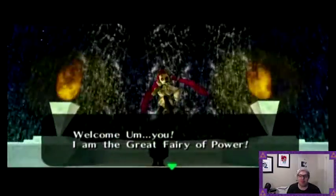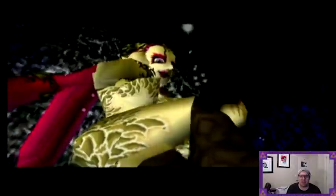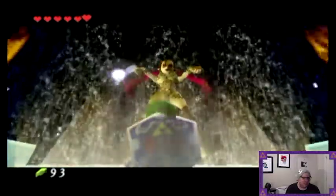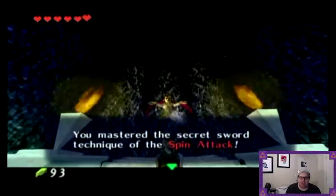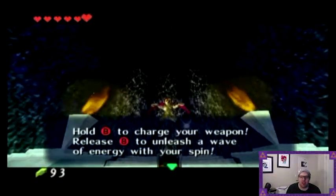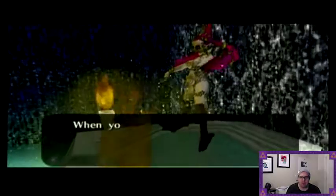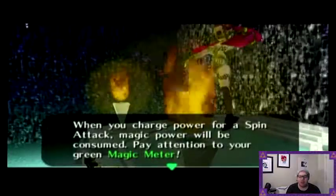You. I am the Great Fairy of Power. I'm going to grant you a sword technique. Receive it now. And we got the mastery of the secret sword technique — the spin attack. If you hold B to charge the weapon, release it to unleash a wave of energy. If you want to release energy without charging, just rotate the circle once and press B. When you charge power for a spin attack, magic power will be consumed. Pay attention to your green magic meter.